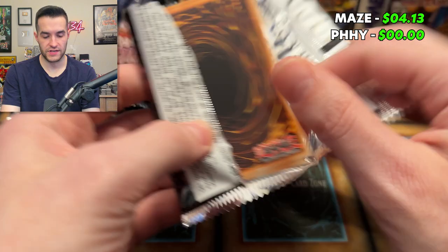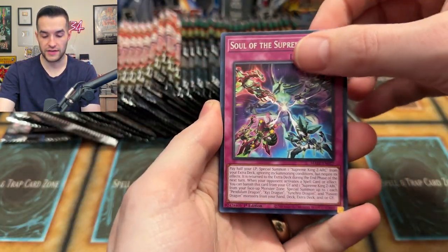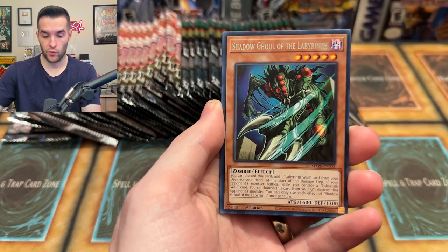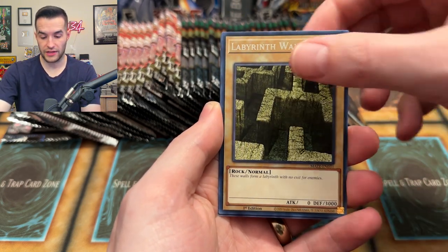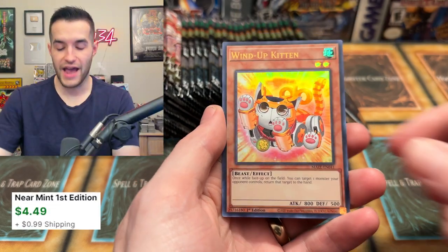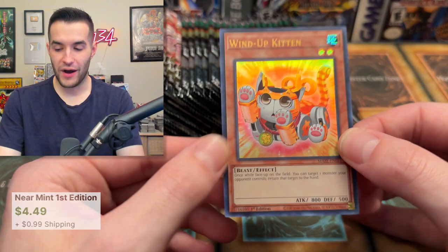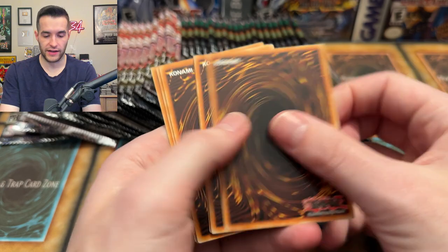Maze of Memories - two boxes being opened today. Will either of them have an amazing pull, or could it be both? Like yesterday. Guardian, Pure Iron Wall, Shadow Ghoul - we might have gotten something. Labyrinth and Wind-Up Kitten - this is one that got a collector rare as well, which is pretty weird. Wind-Up Kitten getting a collector rare, but hey, ultra rare, we'll take it.